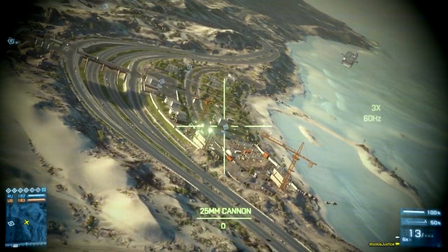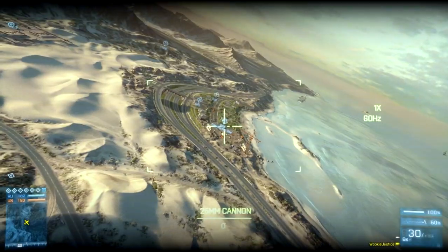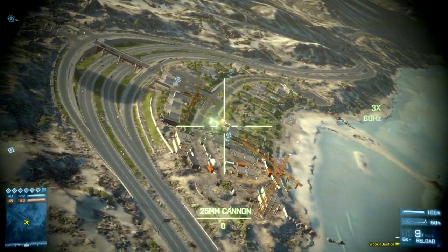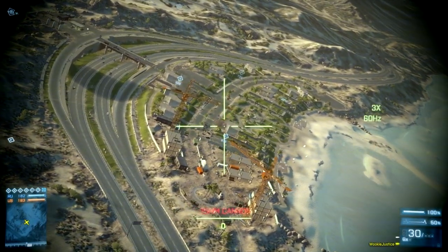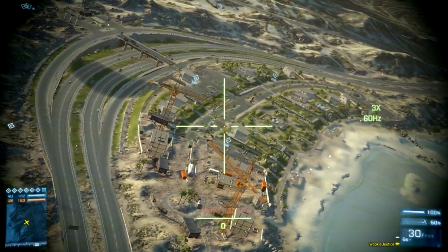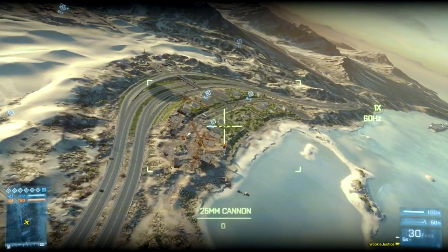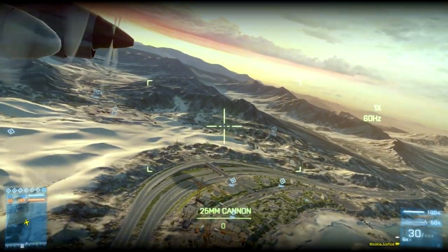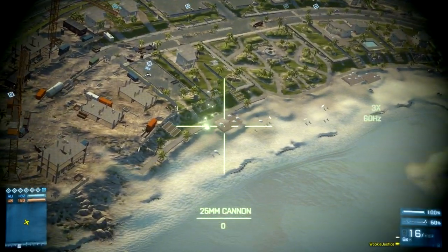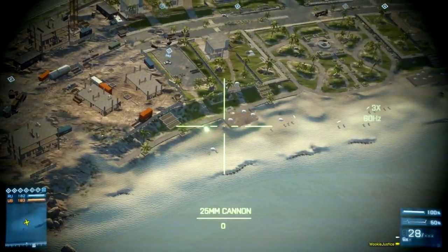There he is — there's the AC-130. The gunship has got the 25mm cannon on it. You can zoom in quite nicely and do a bit of damage with it. It's a really good one to have because it's a mobile spawn point — as soon as you spawn it parachutes you down from it. Let me know what you think in the comments below, and I will see you in the next map.